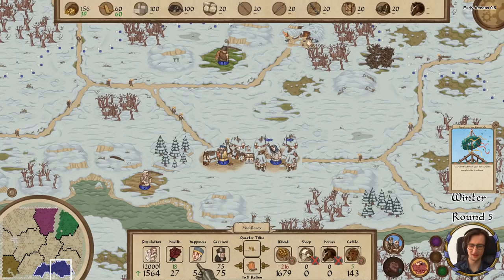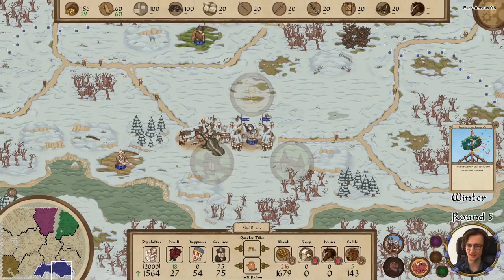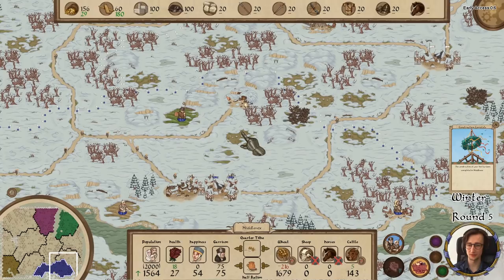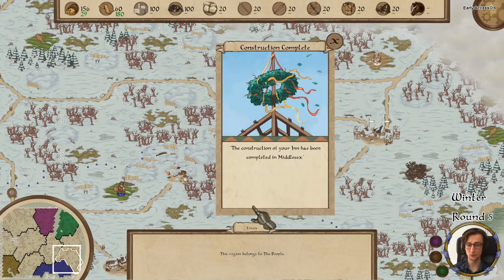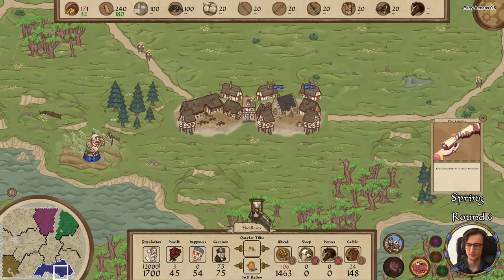The inn has been built. I could place someone in it for happiness, but we don't really need it right now. Can I build a smith? I cannot yet. Let me get some wood — we're going to build a smith as soon as possible to build a bit of an army. Every now and again you get a random event — we received 50% less taxes this season. Poor country? Incredibly rude. We are wealthy people.